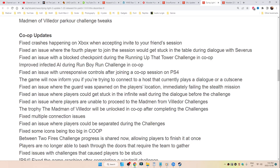Fixed an issue with a blocked checkpoint during the Running Up That Tower challenge in co-op. Improved infected AI during the Run Boy Run challenge in co-op. As well as an issue with unresponsive controls after joining a co-op session on PS4. The game will now inform you if you're trying to connect to a host that's currently playing a dialogue or cutscene. Or an issue where the guard was spawned on the player's location immediately failing the stealth mission. Or an issue where players could get stuck in infinite wait during the dialogue before the challenge. Or where players were unable to proceed to the Mad Men from Villador challenges.